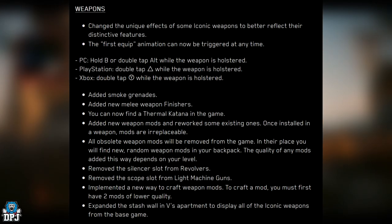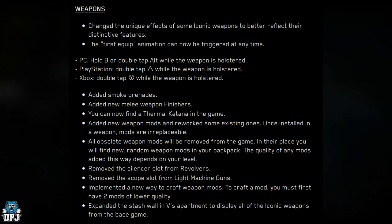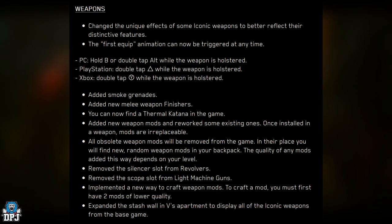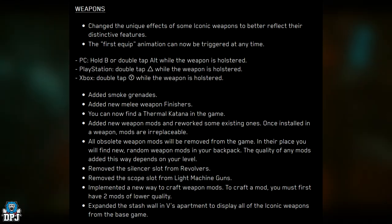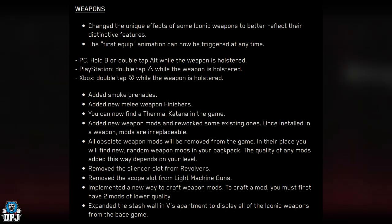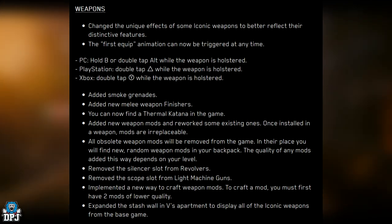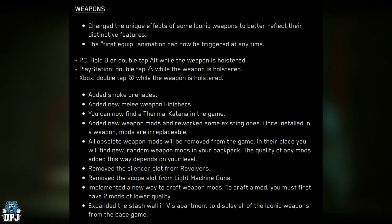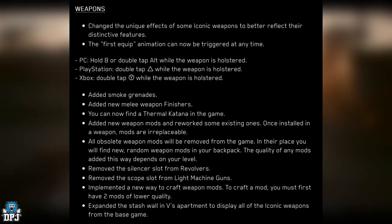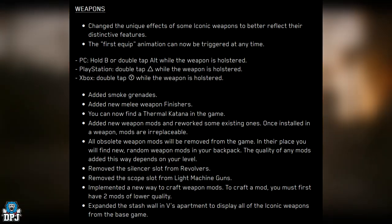Weapons have been updated — unique effects of some iconic weapons have been changed to better reflect their distinctive features. A new first-grip animation can be triggered at any time. Smoke grenades have been added, new melee weapon finishes added, and a thermal katana can now be found in the game. New weapon mods have been added and some existing ones reworked. Once installed in a weapon, mods are irreplaceable.